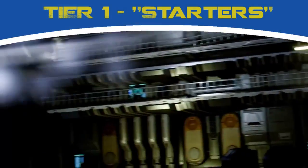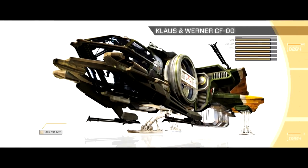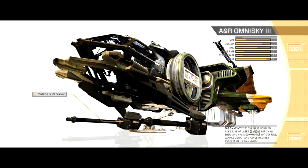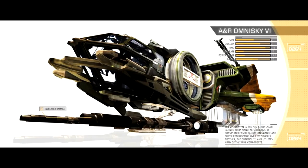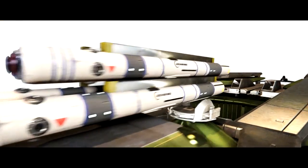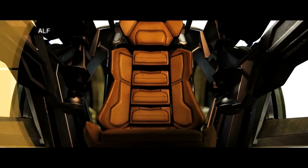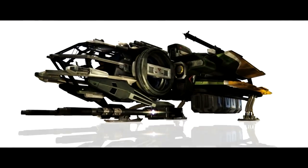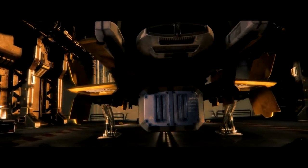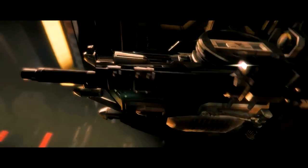Starting Tier 1 off, we're going to look at the RSI Aurora LN. The reason I selected the LN over the MR and the LX is pretty simple — according to current ship specs, the LN has superior upgrade capacity, shields, and weaponry, as well as superior TR-1 thrusters compared to the MR. The LX is the only Aurora to come stock with the RSI jump engine, but the reason I chose the LN over the LX is its offensive and defensive capabilities. Being able to get to greener pastures does not necessarily stop pirates from turning you into salvage. Overall, the Aurora LN is a great starting trade ship offering basic fighter capabilities and an upgraded storage container.